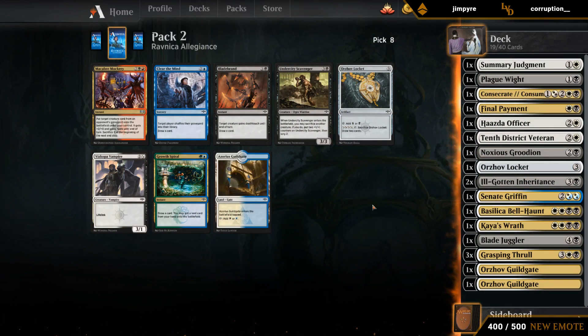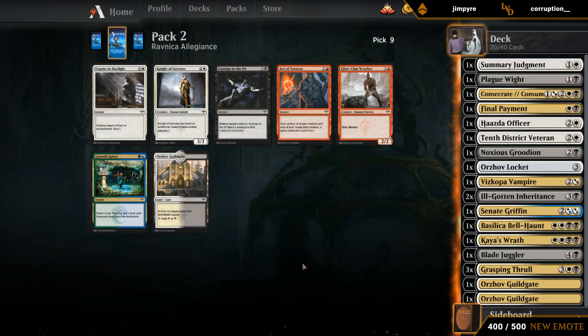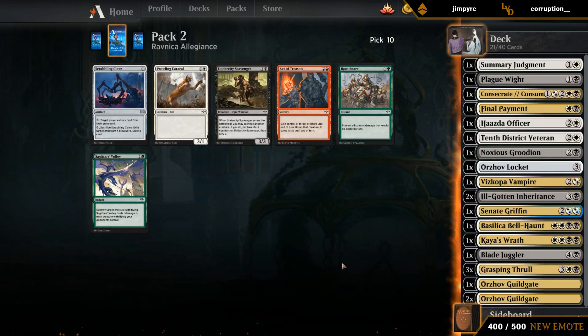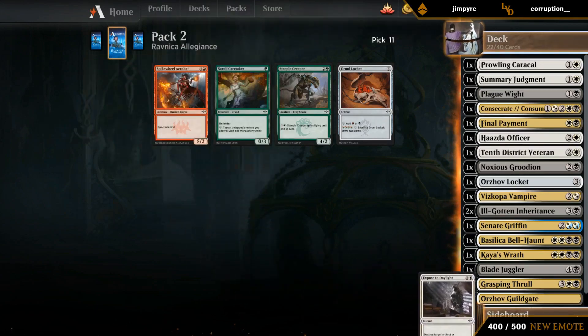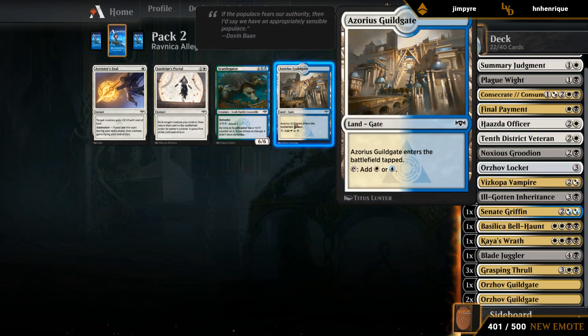Could see taking Locket, could see taking Vampire — I guess we'll go with the Vampire. And another Guild Gate wheeled — not bad, we'll take it over Consign. Gate Colossus might have been good in this deck, but I don't think we're complaining. I guess we'll take a two-drop just in case. I think I'll take a speculative Guild Gate here — don't think this is a Zeal deck. We wheeled a Panther — great.